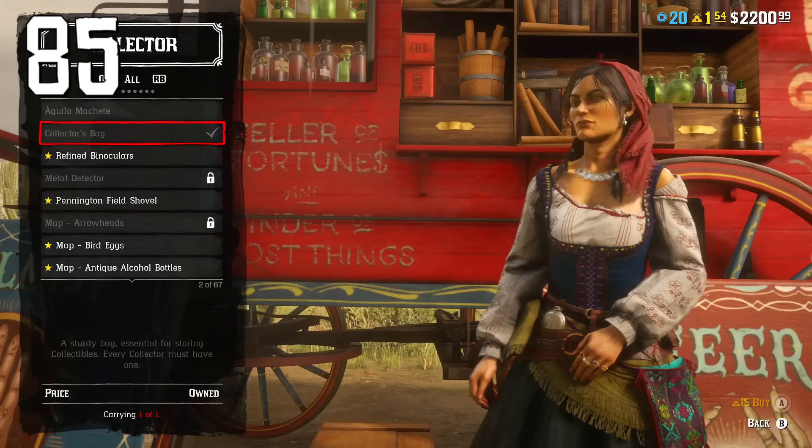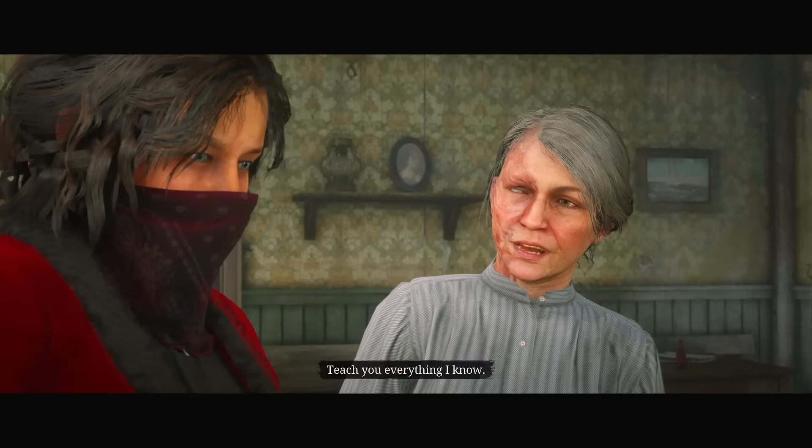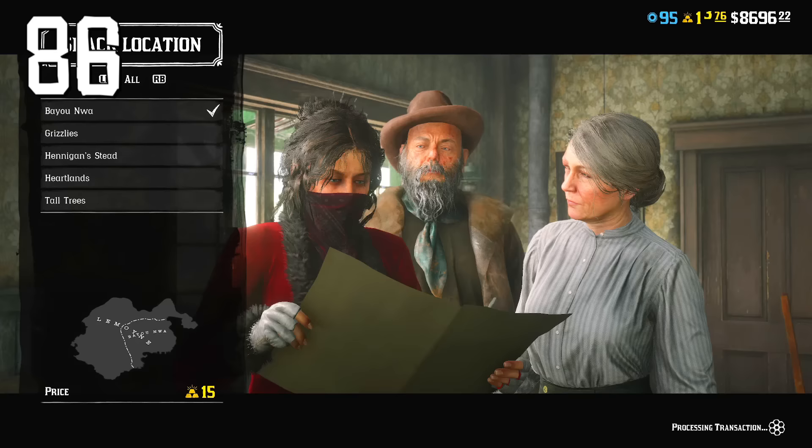Buy a shovel and a metal detector from Madam Nazar as soon as you can because you need these tools to find the most valuable collectable items. When buying the moonshiner role, choose Bayou Nwa as the location for your moonshine shack — it will have the easiest and fastest moonshine deliveries.